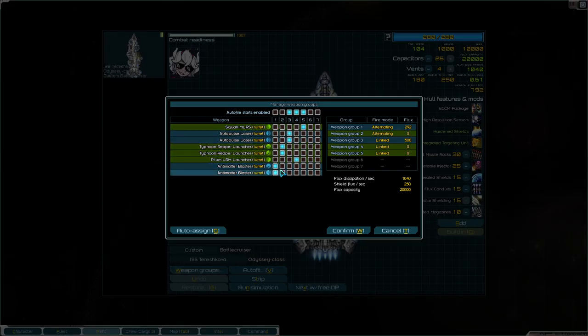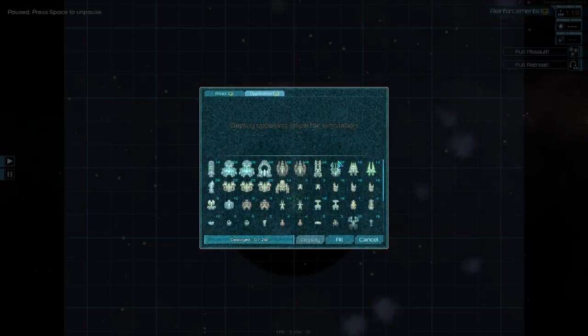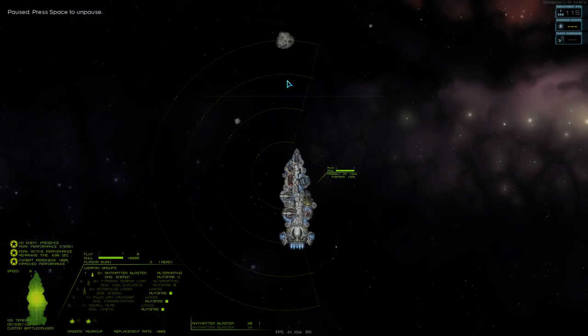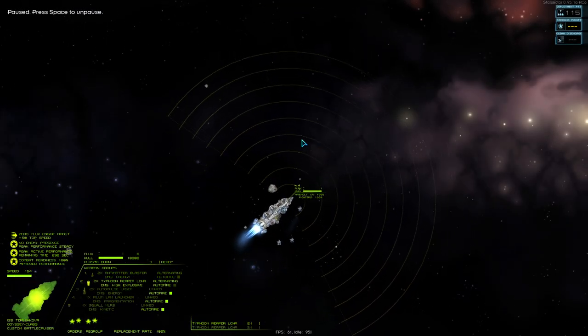Overall I do have to manually set up the weapon groups — if you try to auto-assign it's kind of a mess, so we're going to cancel that. Instead, I like to have Animatter Blasters on one, Typhoons on two leaving them alternating, then three Auto-Pulse, four Pilum, five Squall — leave them on auto-fire. So I can show you what that looks like by throwing down a bunch of ships. Look how well this thing moves — this thing is graceful like a swan.